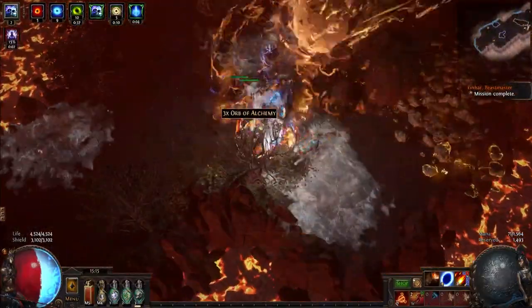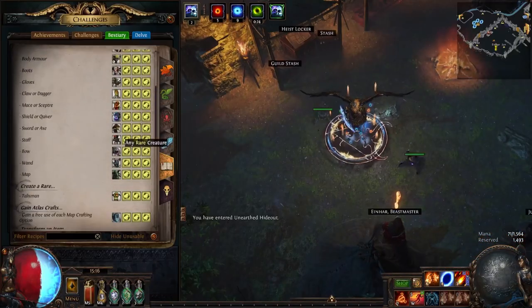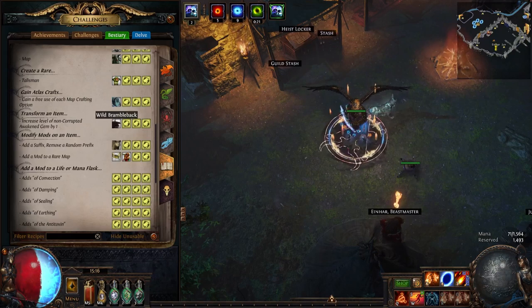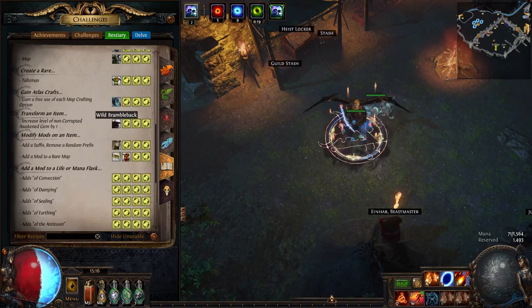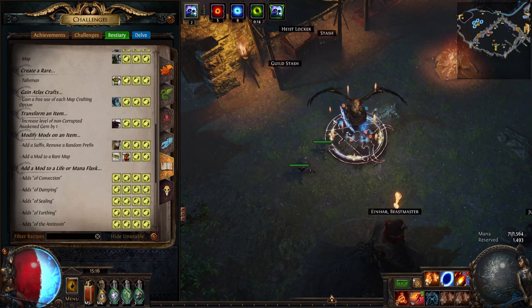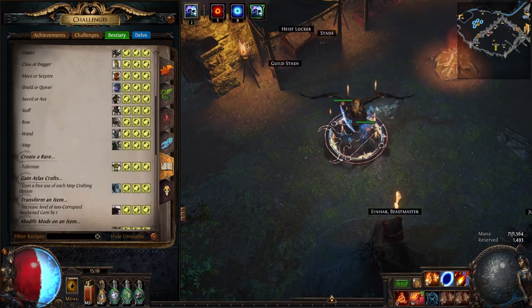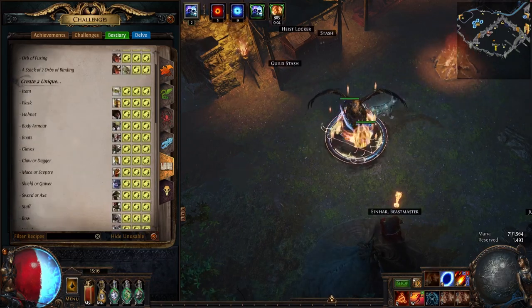I guess that's everything. Let's take a moment to look at the actual crafts that we just got. While Brambleback: Increased level of non-corrupted Awakened Gem by one — I'm definitely doing that. Gain a free use of each map crafting option. Wow, those are really powerful.